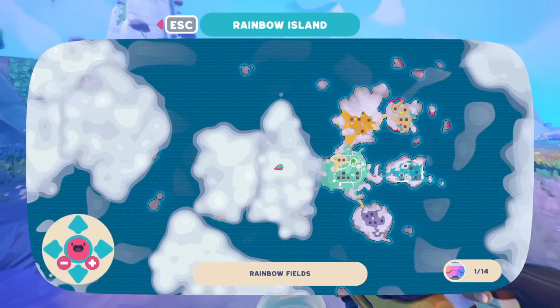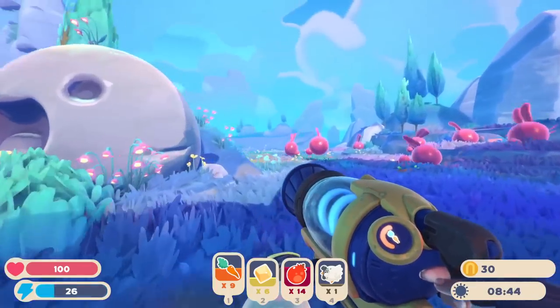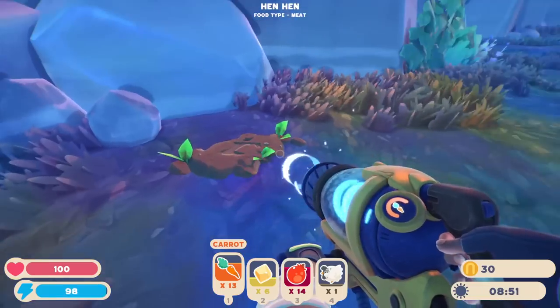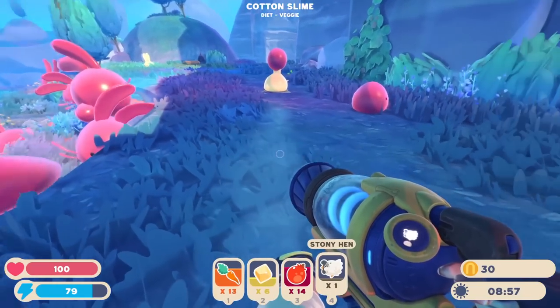My goal is just to sort of see if I can't find a way to make the map work — it might be something I can buy or upgrade. Whoa, look at all those carrots! I don't know what to do with this one chicken. The stony hen — I might just send it out. I mean, I feel like it has to be good though, so maybe I should keep it.